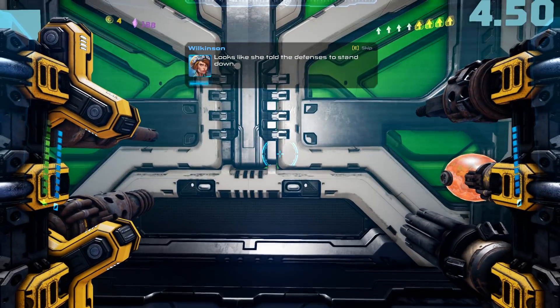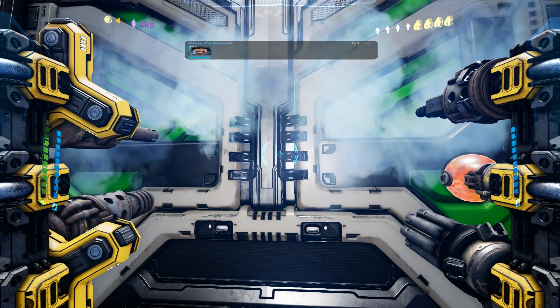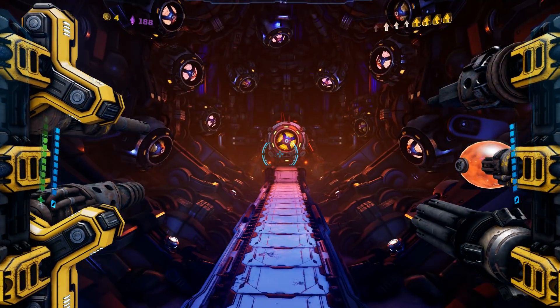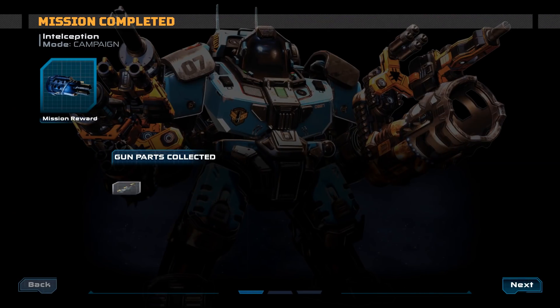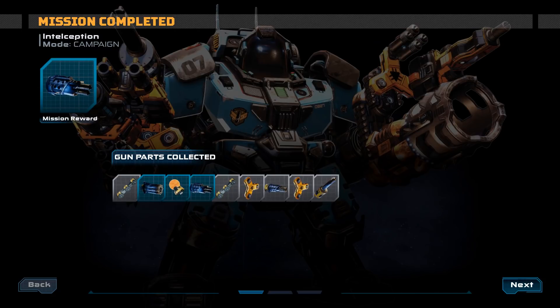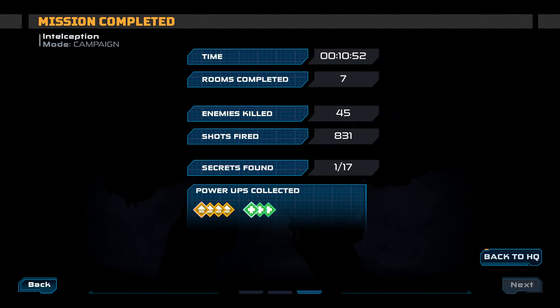Looks like she told the defenses to stand down. Of course she did. There's no boss here. She's gonna be mad at me. Are these blue uncommon parts or something? Rarities of parts? Back to HQ.